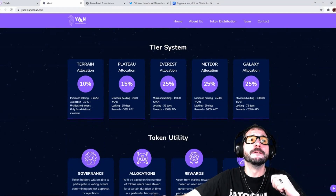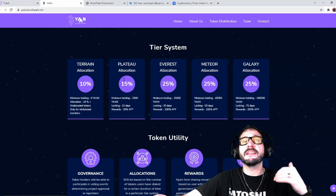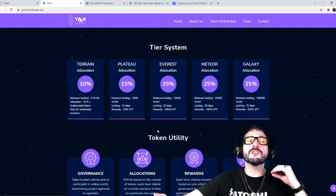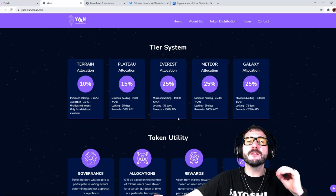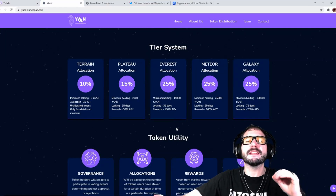The minimum holding for the 10% allocation — you actually don't even need to have any; it's only for whitelisted members. Then you got the Plateau allocation at 15% — all you have to hold is 2,000 Yawn, locked for 15 days, with rewards of 30% APY. Then you got Everest at 25%, with minimum holdings of just 15,000 Yawn tokens, locked for 35 days, and you get a whopping 100% APY.